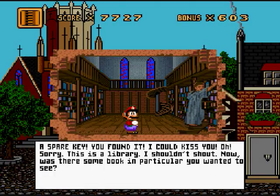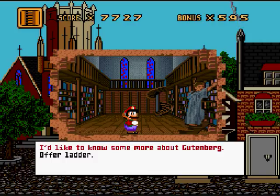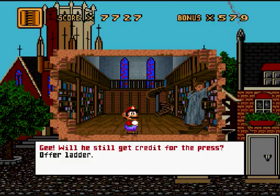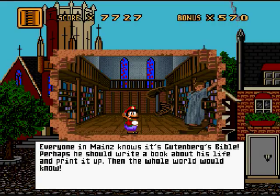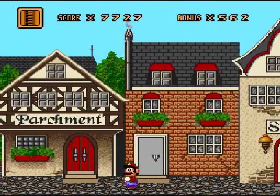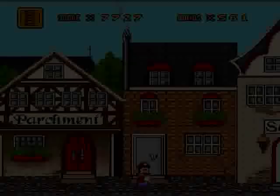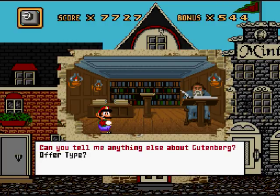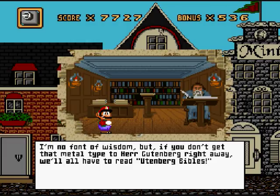'A spare key! You found it! I could kiss you! Sorry, this is a library, I shouldn't shout. Now, was there some book in particular you wanted to see?' I'd like to know more about Gutenberg. 'Poor man. He ran out of money while working on his first book, the Bible. If he can't pay the loan back, they'll make him hand over his invention.' Do you still get credit for the press? 'Everyone may know it's Gutenberg's Bible. Perhaps he should write a book about his life and print it up. Then the whole world would know.' Okay, I still got a ladder. Oh, wrong house again. I need to go to the scribe. Here's a ladder. 'Just what I needed. Now I can reach the gold ink in my master's closet. Gutenberg wants to use it in his first book, the Bible.' Can you tell me anything else about Gutenberg? 'If you don't get that metal type to Herr Gutenberg right away, you'll have Utenberg Bibles.'